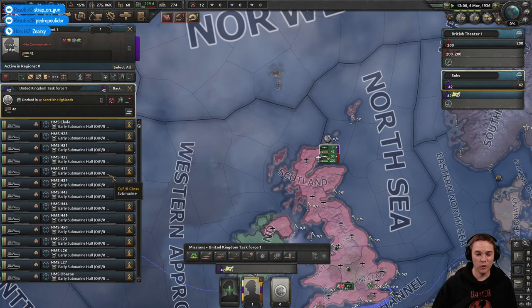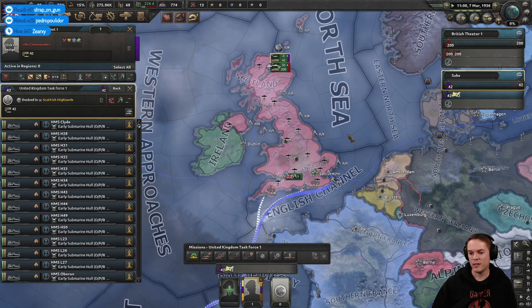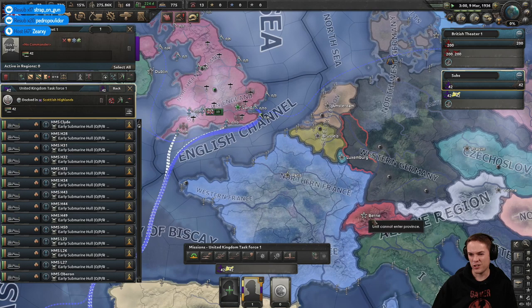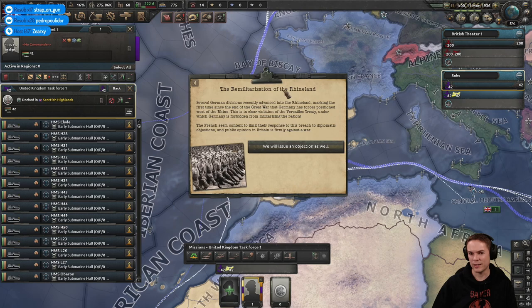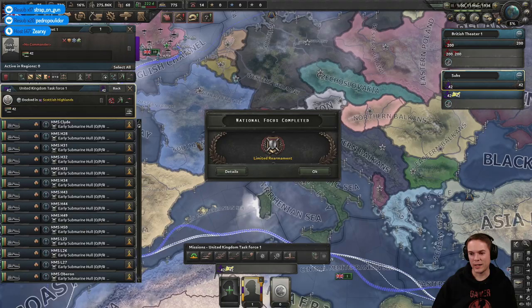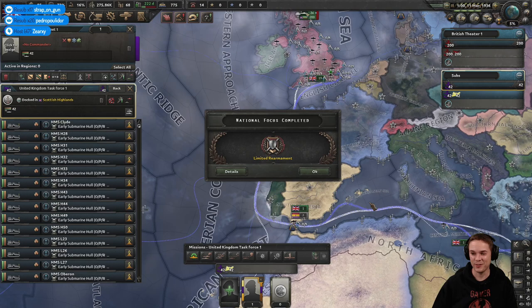Every single one can be refitted to a new model, but that would take up all my dockyards and we'd still be doing that when the war starts, so let's not worry about it. The different colors from countries on the map — pink is the color of UK lands, Switzerland's reddish — it's just to outline borders and who controls what. Germany's reoccupied the Rhineland and France has objected. We will object too — but do nothing, because you can see how France and the United States are all some shade of blue.